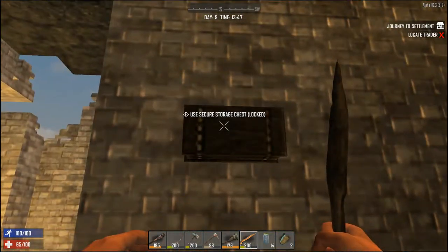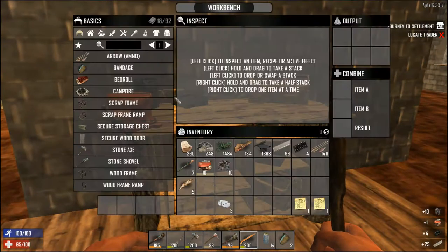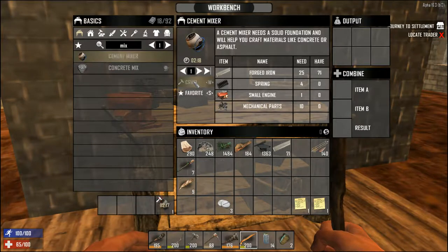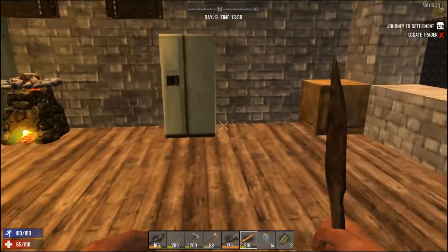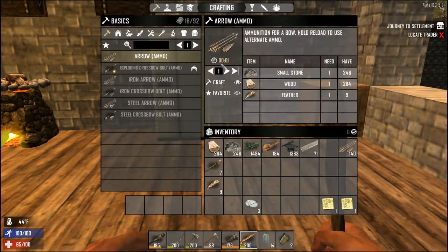I want to get a mixer because I need fertilizer and cement — and guess what, I've got everything I need for a mixer. Crafting it now. Here's a tip: it's going to take two minutes. I can sit here and wait, or I can block the output queue. If I do that, the next item in the queue will stop, and when I come and open it up it'll finish and give me the experience. There you go — another tip.